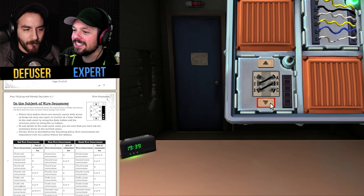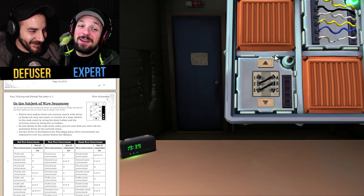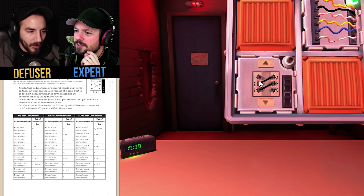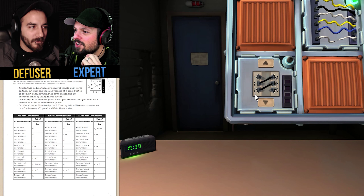We have a minute thirty. On the subject of wire sequences, there are several panels with wires on them but only one panel is visible at a time. Switch to the next panel using the down button and the previous panel using the up button. Do not switch to the next panel until you're sure that you have cut all the necessary wires. Now you tell me — I was reading and you already clicked it. Sorry. What color is the first wire? They're both black wires. The left column says one, two, three; the right says A, B, C. The first one goes nowhere. The second one — we're dead. We're dead. Oh damn it. We lost it. That was confusing.